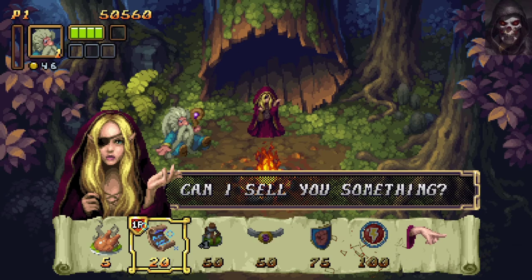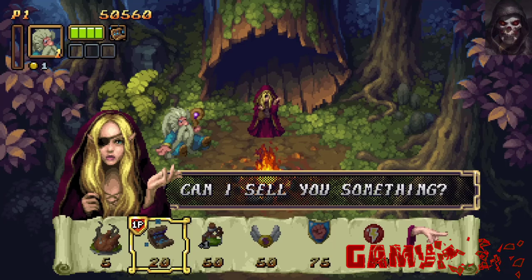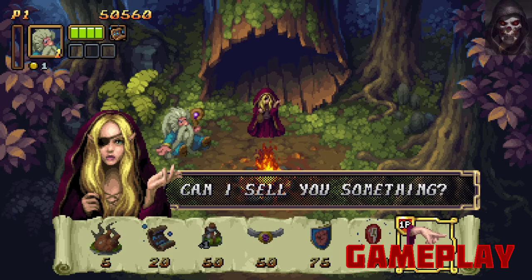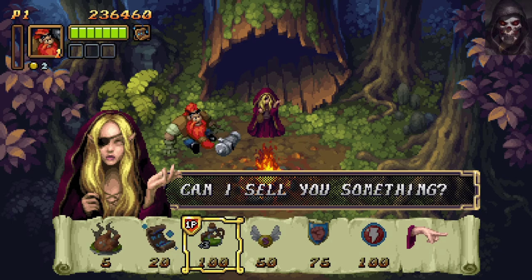Items range from one-use area effect attacks like magic spells or bombs, to a chicken for instant single-bar healing or a potion for full healing. There are also permanent stat items which boost your damage, armour and speed. However it's the extra health bar items that increase as you buy more that you really should be focusing on.